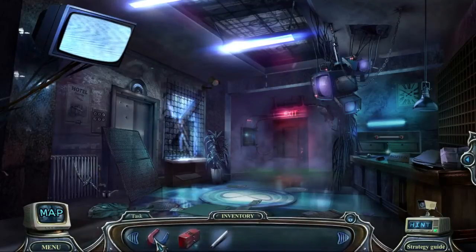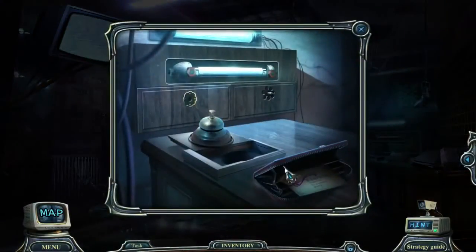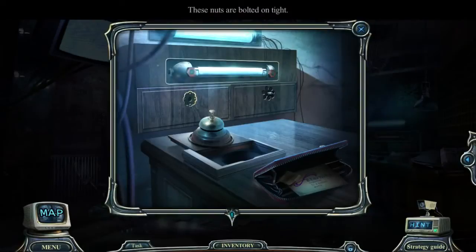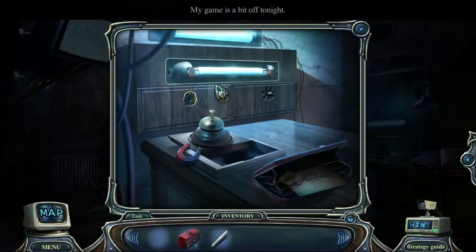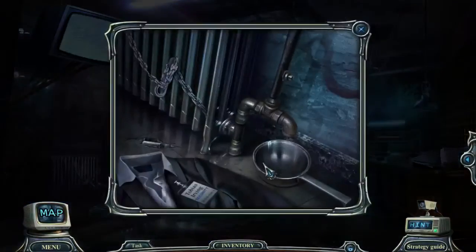Any thoughts on what I need to do now? I've got myself a magnet, toolbox, and a fluorescent bulb. I don't think I can use any of this stuff. Let's find out what the game tells us to do. Oh, apparently over here somewhere.